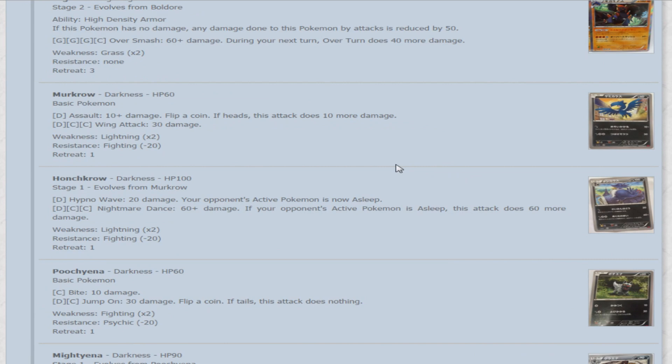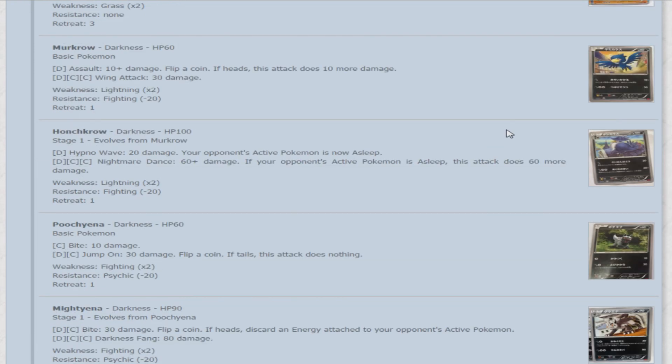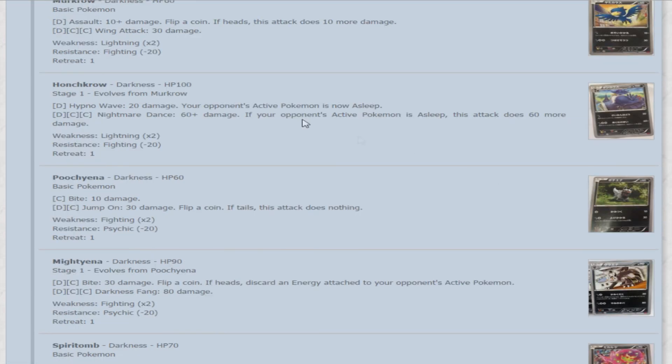Our first Dark Pokemon: Murkrow — 60 HP. Assault does 10 plus damage — flip a coin, if heads 10 more. For Dark and 2 colorless, Wing Attack does 30. Its evolution Honchkrow — 100 HP, Dark type. For 1 darkness energy, Hypno Wave does 20 damage and your opponent's active Pokemon is now asleep. What makes it interesting: if you can attach a Double Colorless next turn, for Double Colorless and Darkness, Night Mare Dance does 60 damage and if your opponent's active Pokemon is asleep, does 60 more — so you're hitting for 120 instead of just 60. For 3 energy, it's not terrible.